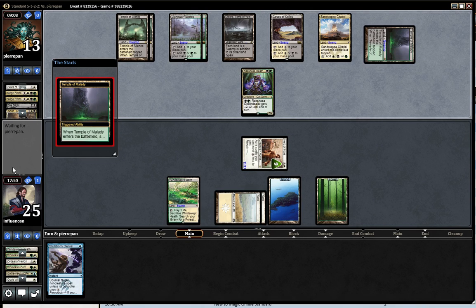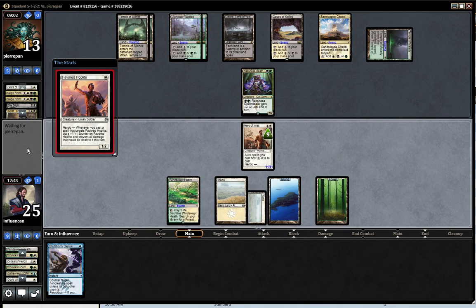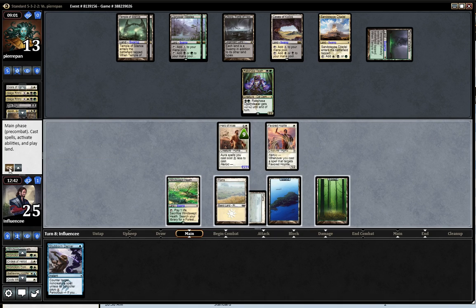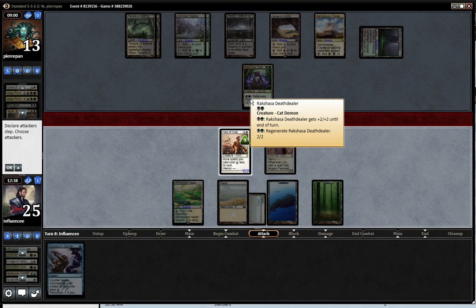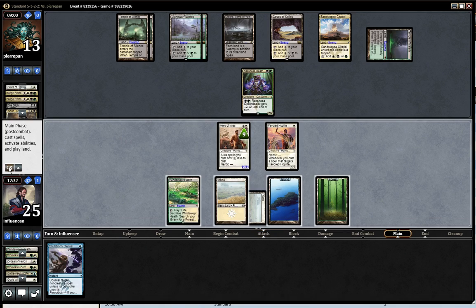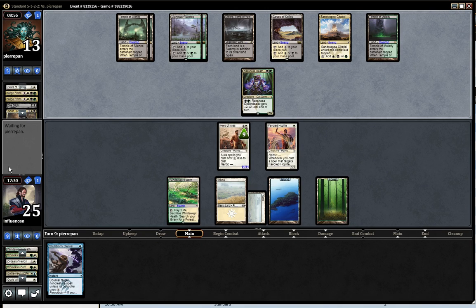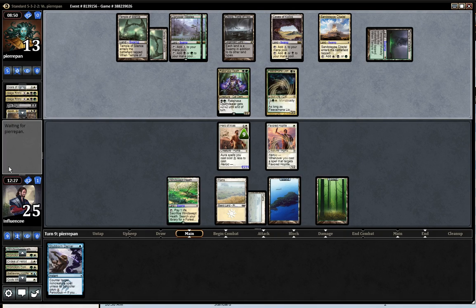Drown End. He put the card on top, which I don't like at all. Doesn't he just regenerate — and he doesn't need to take pain for it. Yeah. Fleecemane Lion — alright, that's what he kept on top. He can't make it monstrous right now.